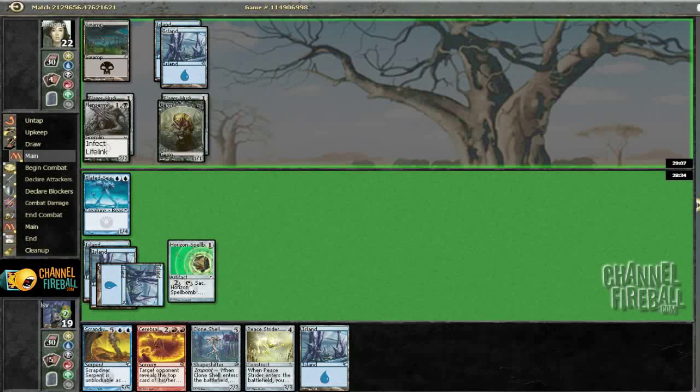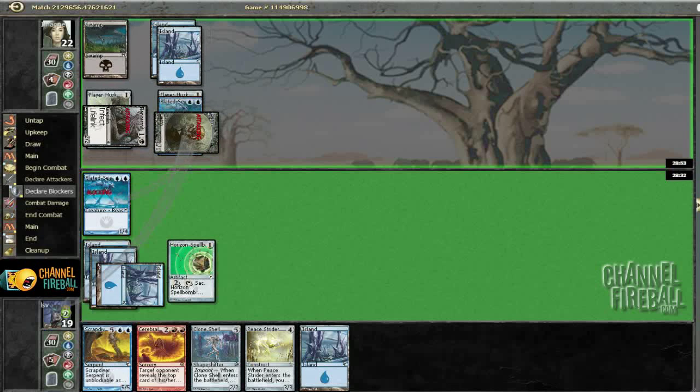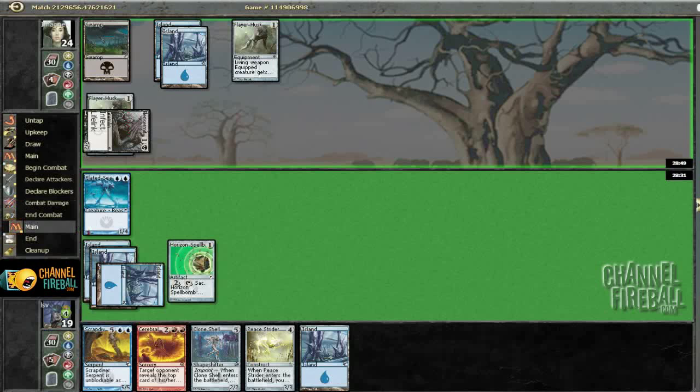Definitely blocking this turn since if he equips the second Husk onto it — even if he doesn't, I may block. With the two Flarehusks, it's not like Plated Seastrider is going to be killing anything anyway, so I might as well avoid a few poison damage while I can. Or I just killed his Germ Token. I suppose that's fine — not that the Germ Token's really that threatening here.